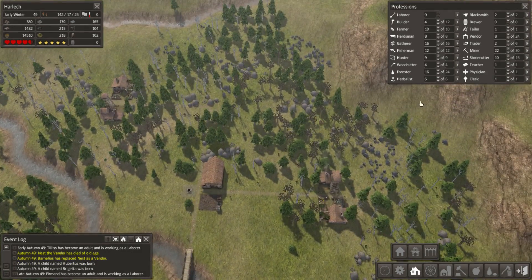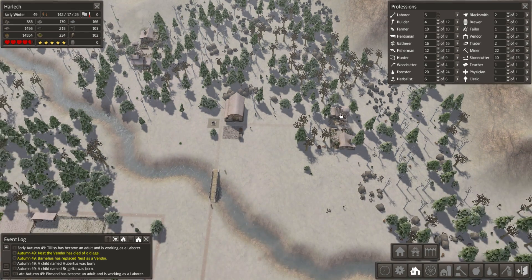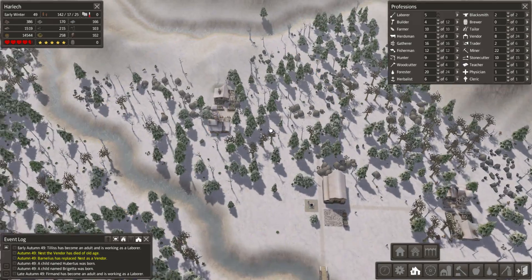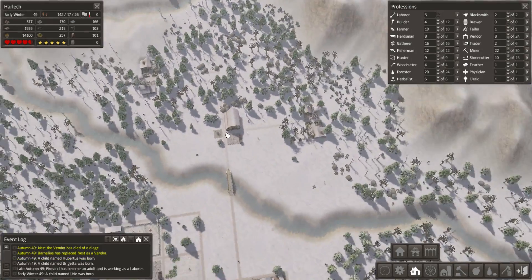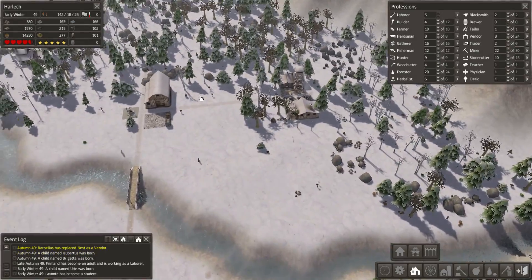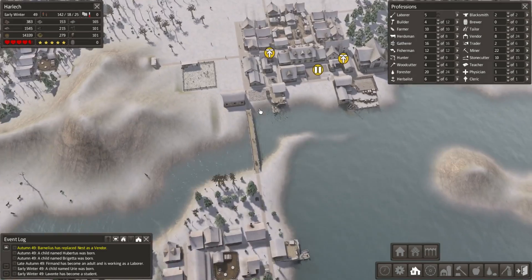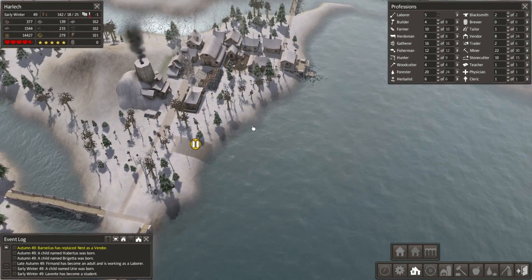Now we've got the foresters up and running. I hadn't anticipated being able to put so many people into work up there. But I do not want any trees cut down - I just want the areas cleaned and new saplings planted. Thank you very much. That well is probably very near being complete - yeah, fantastic. I'm pretty happy with that. I'll start building houses up there shortly, but for now I'm going to wait for the houses that are currently being upgraded to be finished first.